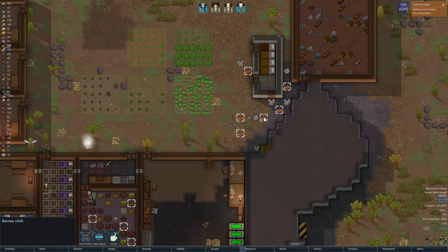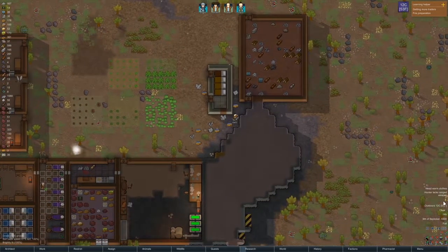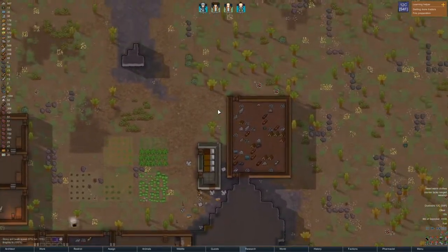Speak of the devil. Hollows in urgently — cargo pods. I was really concerned that they would destroy this wall.